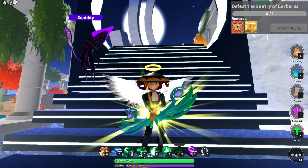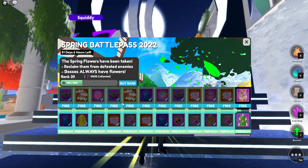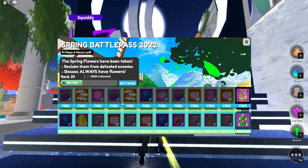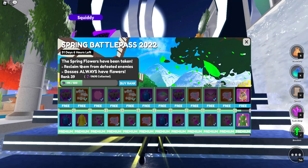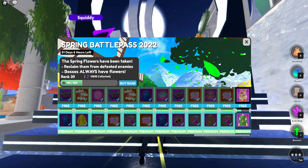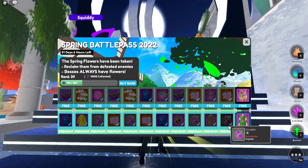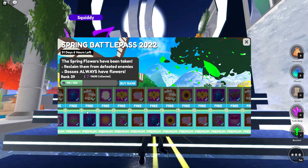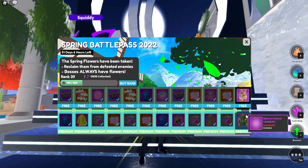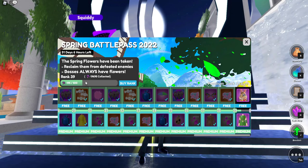You go to the tab down here and there's the battle pass. We got a new battle pass out — this is the spring battle pass. You go ahead and pay for the premium track if you want the stuff on the bottom; otherwise the free stuff is all you get. As you can see, I have gone through almost all of my battle pass except for the last rank.